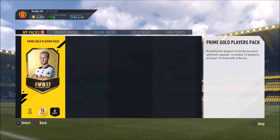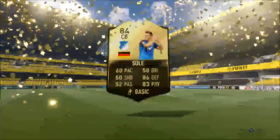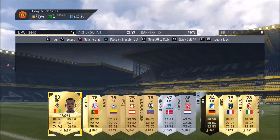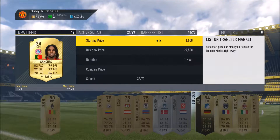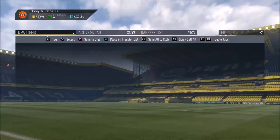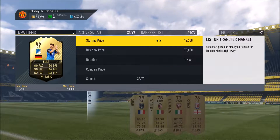That leaves us with the prime gold players pack — 10 players, guaranteed six rares. Come on, give us an inform! It's a big flare — it's an inform! But we've already got him. We got him last episode. Oh no — there's an 89-rated Sanchez, there are such good players this week, and we've ended up with the same one we already have. We did get Renato Sanchez though — lovely! He's worth 12-13k.